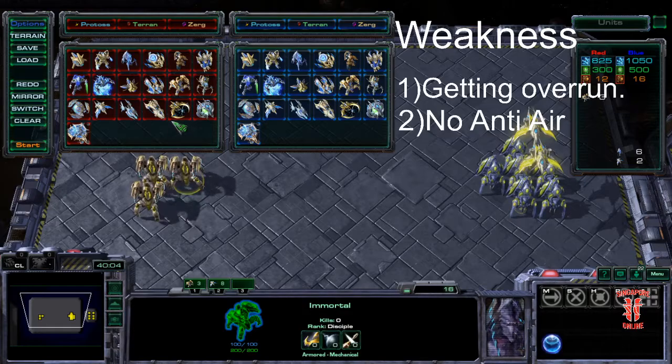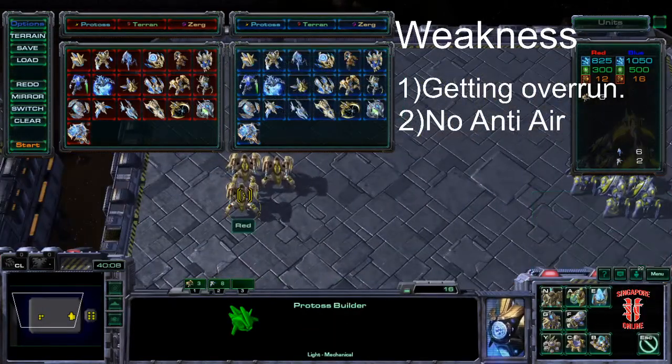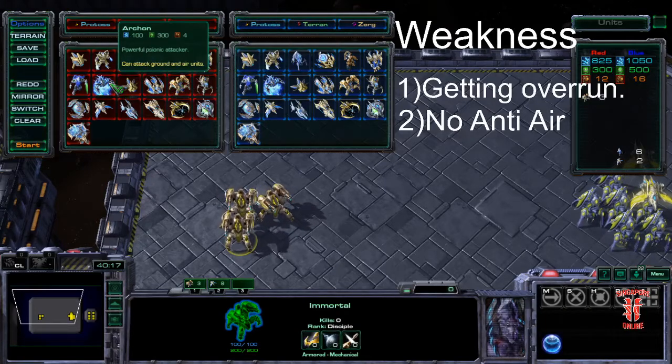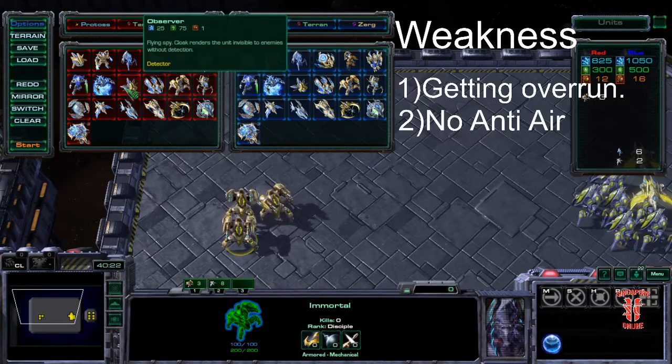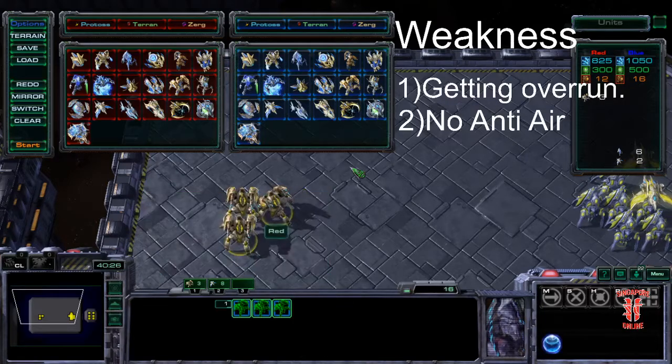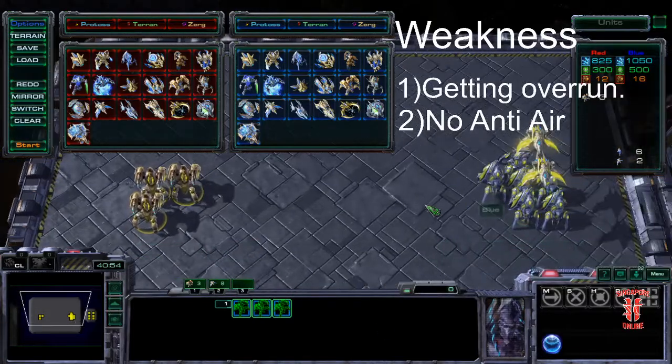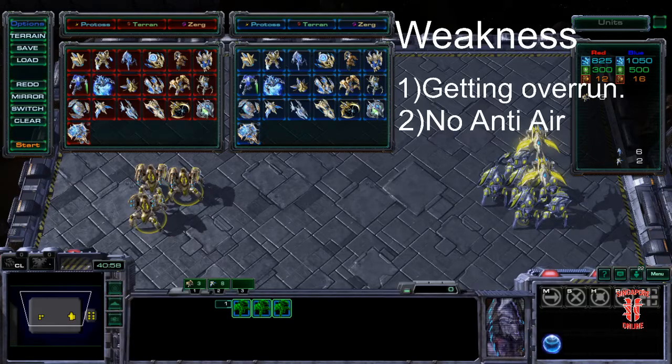The other problem with the Immortal has to do with their macro cycle. While they're not super expensive — 270 minerals, 100 gas isn't quite an Archon — the real problem is that the Observer, Warp Prism, and Immortal all share the Robotics Facility, and you need a while to get critical mass. Each Immortal takes a full 39 seconds, and you can only make one at a time. If the enemy gets a good engagement and kills all of them, the enemy — be it Terran or Zerg — can just flood Marines or Zerglings and push across. These are fundamentally irreplaceable losses, and you have to look after these high-tech units.